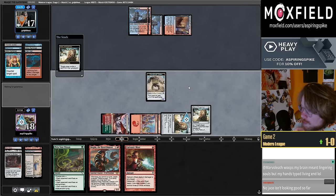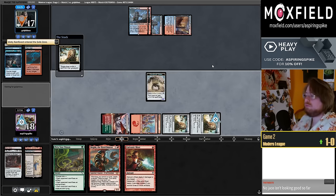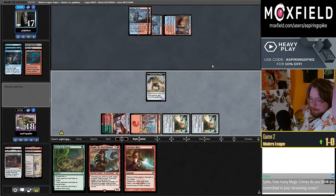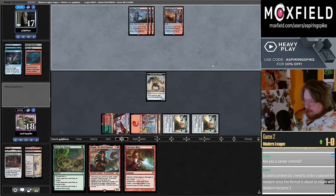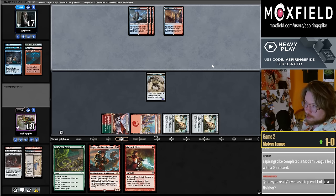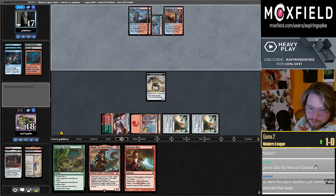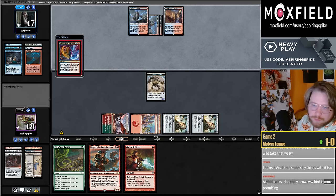Seemed pretty bad — maybe a tiny bit early to call it unplayable, but Dingo's stream apparently looked bad too. I'll keep thinking about it and will likely cast the card again at some point. Had a pretty poor showing this morning. Is Satoru broken? Satoru seemed really good — I have a hard time imagining it doesn't find a home.